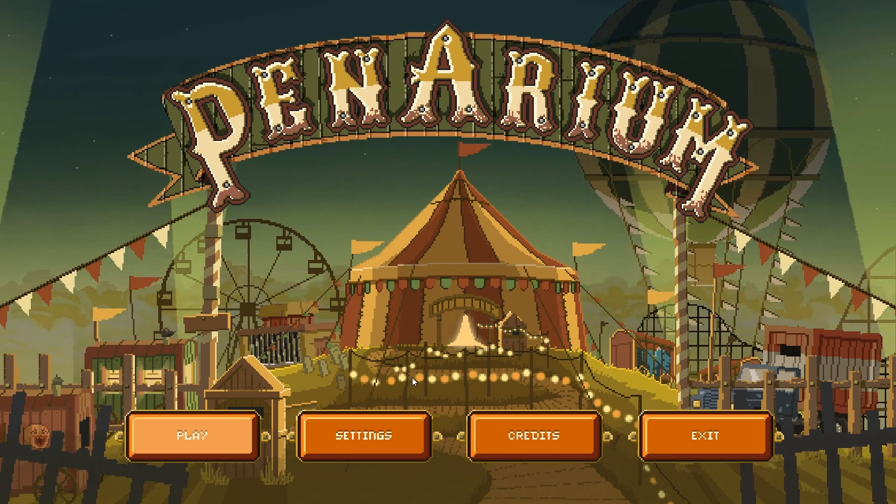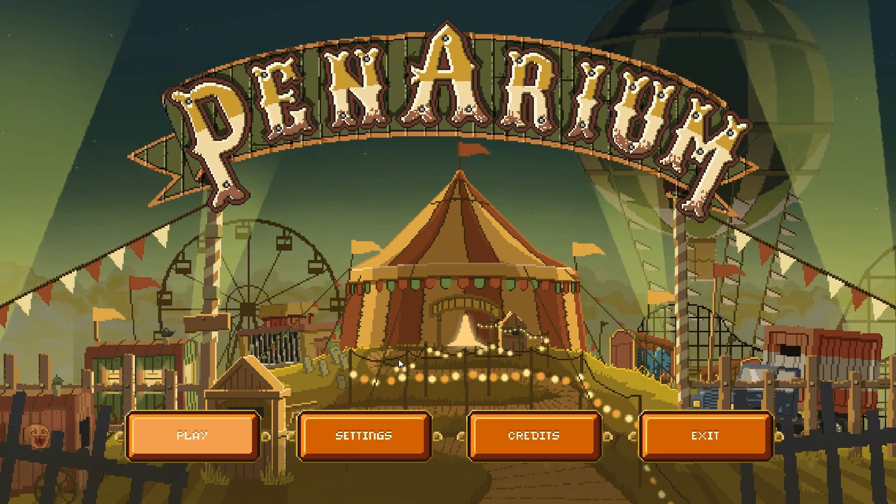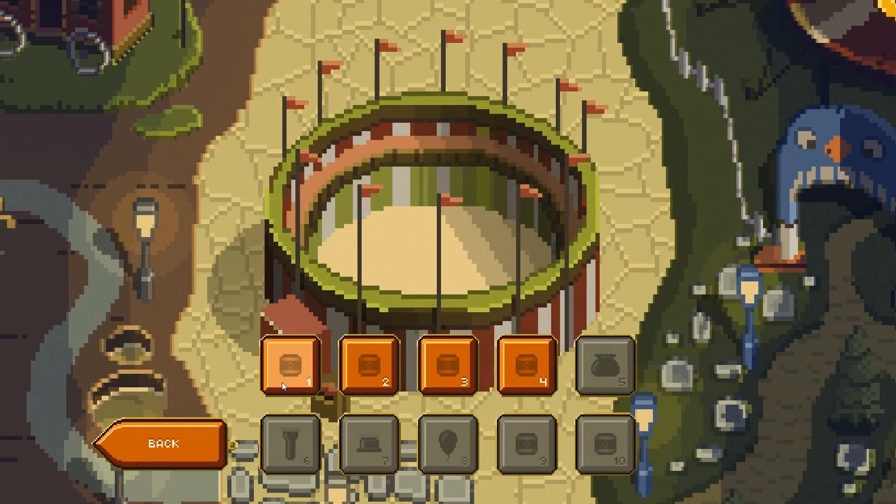Panarium is a 2D platformer with a little twist to it, but we'll see that in the intro. Let's go straight to the campaign mode and pick the first level.